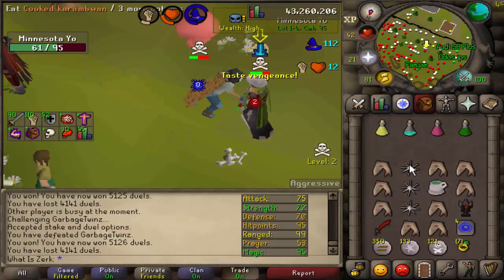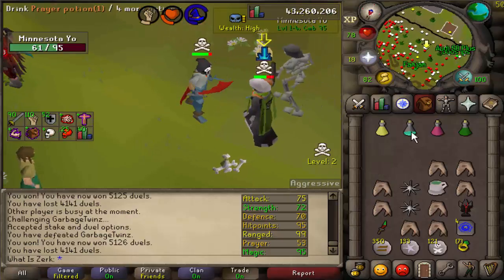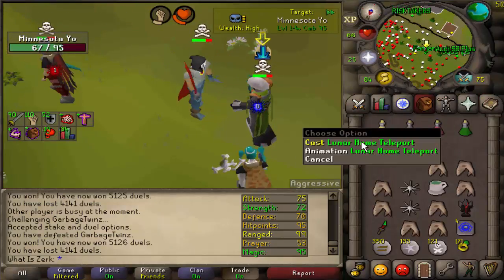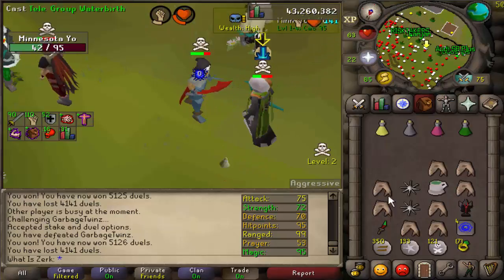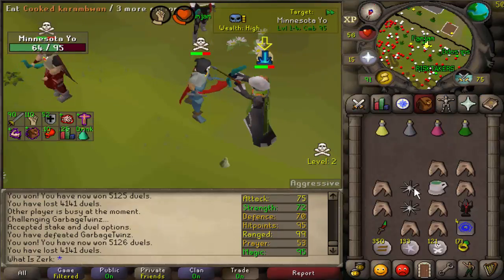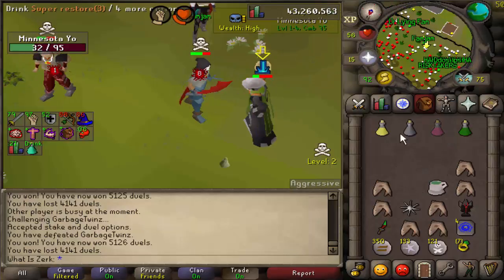Going for a venge combo - going for the rune crossbow DDS - zero on our venge and we poked a 2, terrible. Hit me on my venge! DDS - zero-zero on 48 hit points, could have easily got the kill. Going to confuse this guy - going for the DDS - poking again. He's going for the dart bow - get the triple eat in - 27-8.